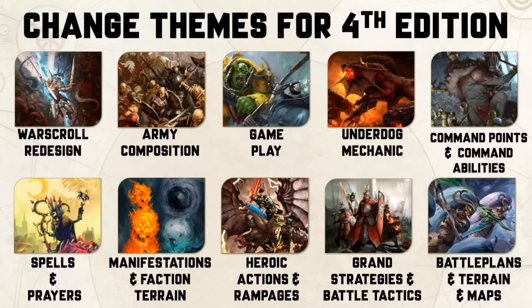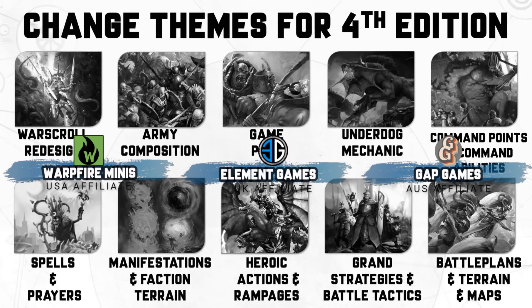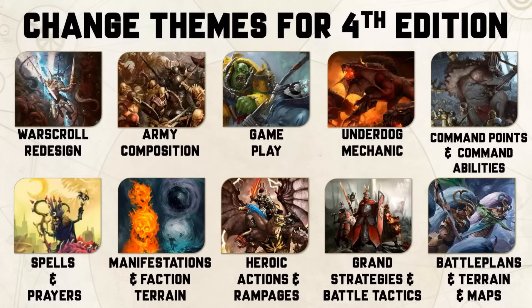Games Workshop did send me an early copy of 4th edition Age of Sigmar to preview at no cost. They'll have no involvement in this video, and if you want to help the channel while picking up some hobby and your pre-orders, consider grabbing them through Warpfire Minis in the USA, Element Games in the UK, or Gap Games in Australia. The affiliate links are down below in the episode description and all of the support will be reinvested into the channel. Now let's have a look at all of the key changes in 4th edition.